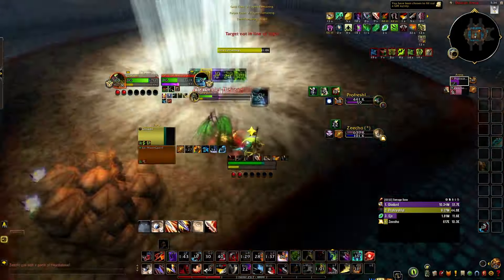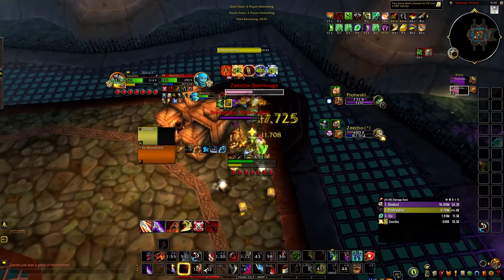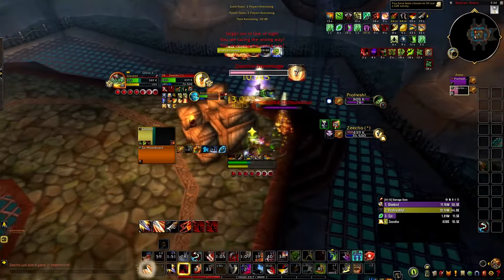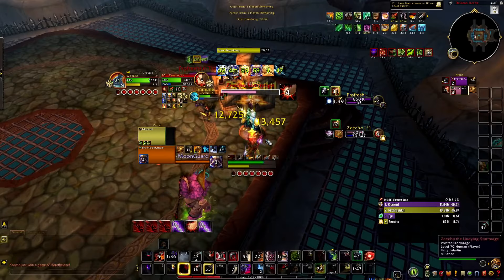Here I see this guy popping Burst again. I'm going to Feint, and I'm also going to Cloak, because my healer is not healing me right now — he's drinking. You have to have awareness of what's going on in the game, otherwise you're just going to die. If I didn't Cloak there, he could have just IBed me and probably killed me from 30% because I had no Haste on me. That would have been trouble.